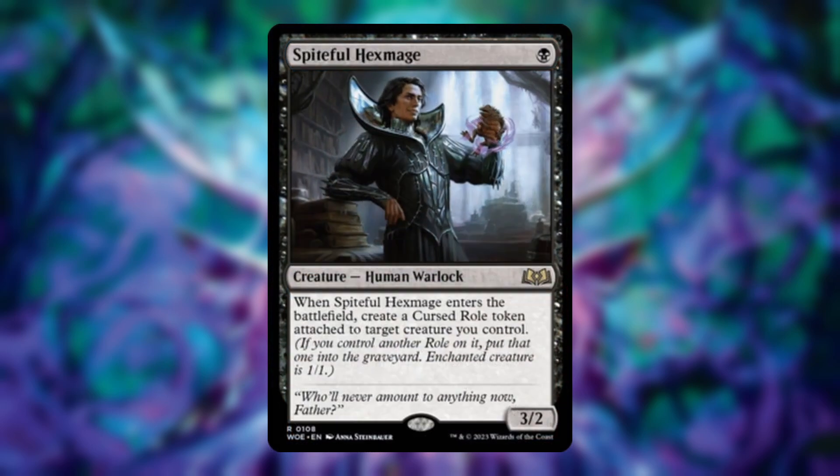Next up, Fightful Hexmage — one black mana, it's a 3/2 human warlock. When it enters the battlefield, create a cursed role token attached to a target creature you control. I think this is a really cool card — whether it's EDH doing something like a Rakdos steal-your-opponent's-stuff build, or standard where there are tons of ways to make tokens. The bummer is if you drop this on turn one you're forced to put that role token on itself.